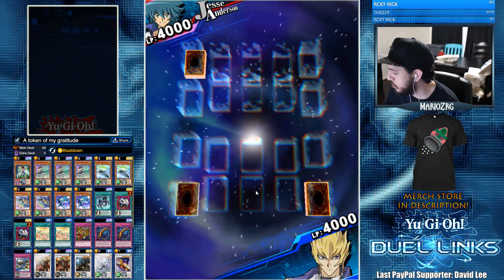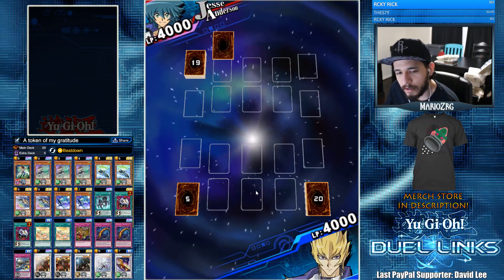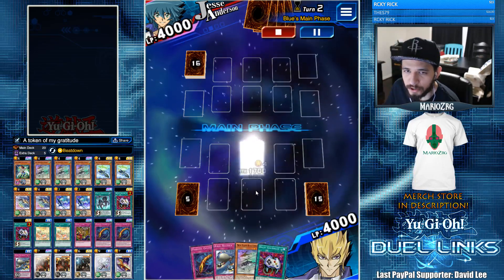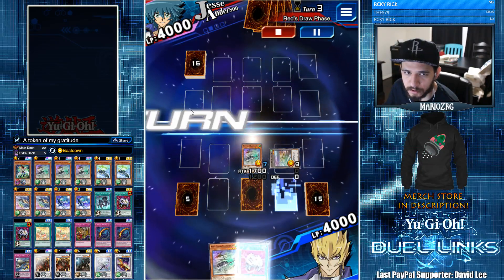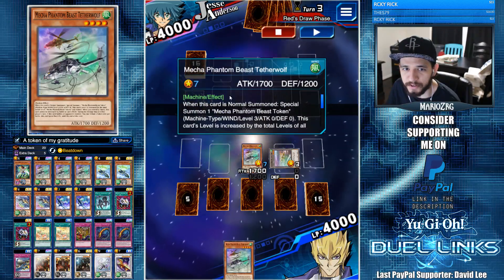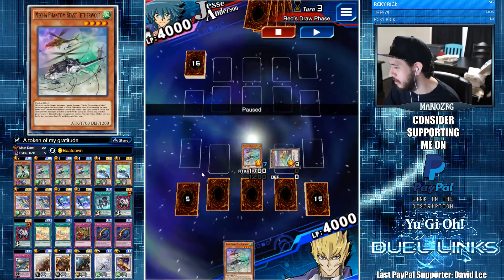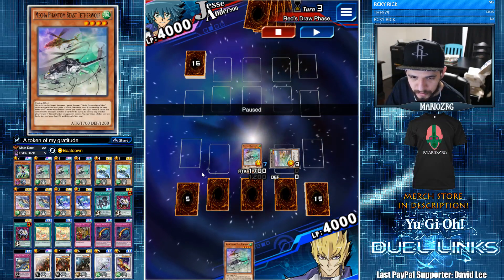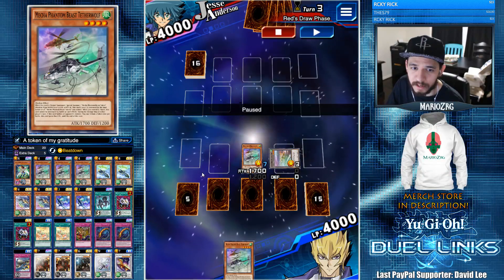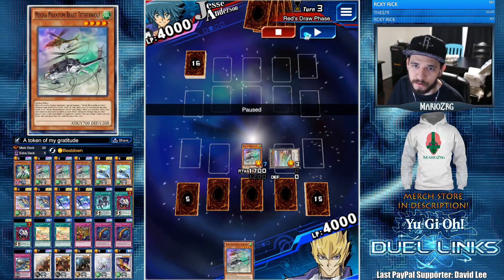Here we're going up against Jesse with Grit. I was playtesting at work and completely missed that his skill was Grit. I thought I was going first and had a free turn to attack, but I hit Begin Duel and started working. That was a big misplay on my part — had I attacked, Grit would not have been active later down the road.